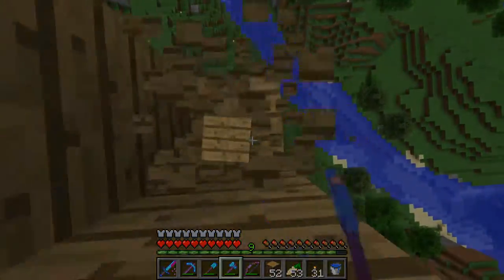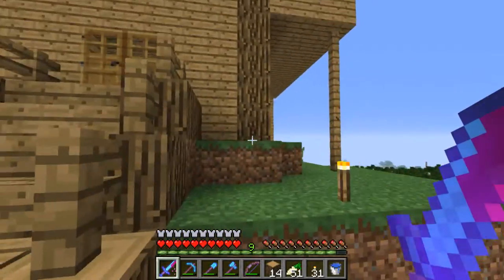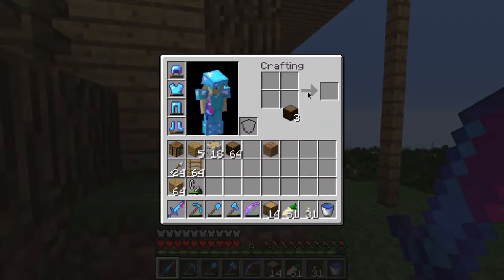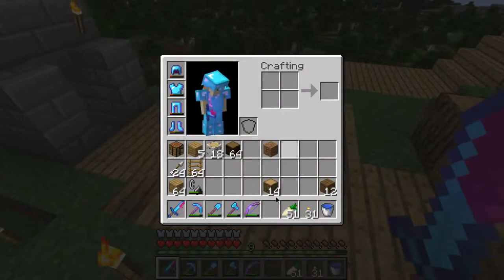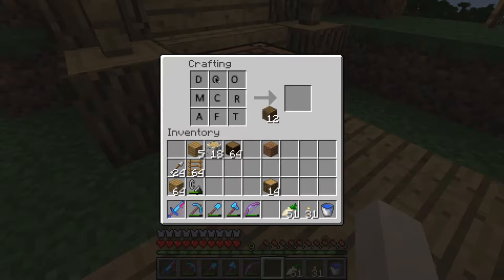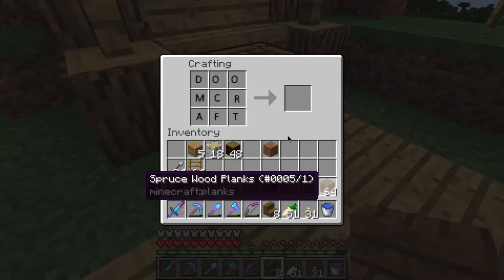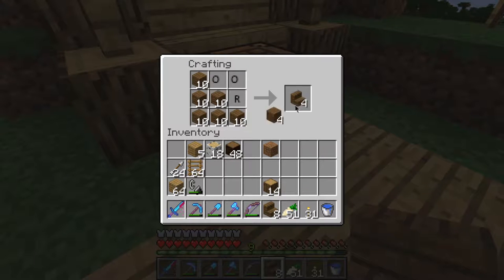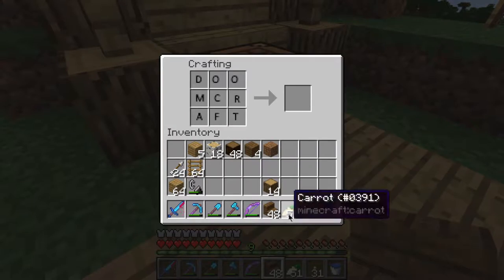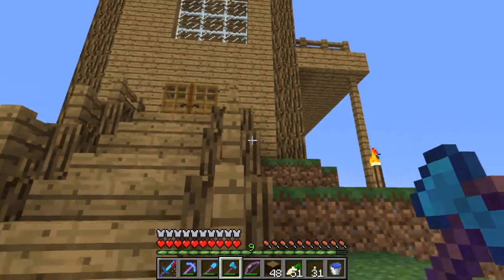That's already starting to look a lot better. For the roof I collected some spruce wood because I'd like to make a roof out of spruce — I think that color goes very well for a roof kind of texture and color. I need a lot of stairs, that should do for now.